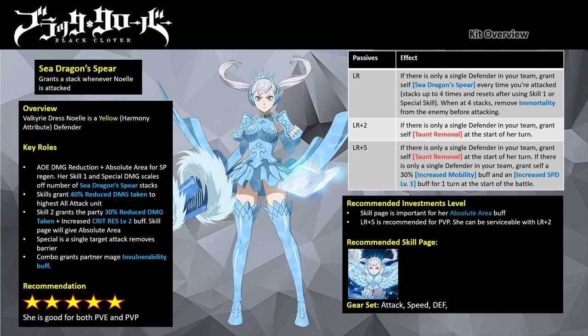Her combo attack grants the partner mage a major invulnerability buff. With her passives she boosts her damage and speed, but importantly her passives only work if she is the only defender mage in the party — meaning you cannot pair her with other meta defender mages like Black Asta and Mirioliana.